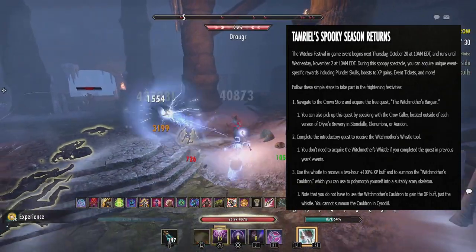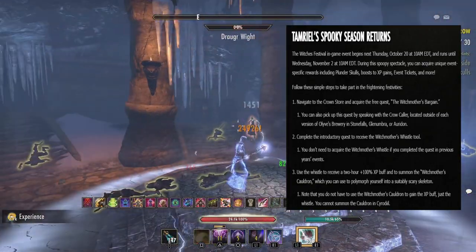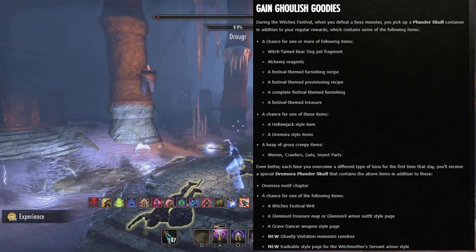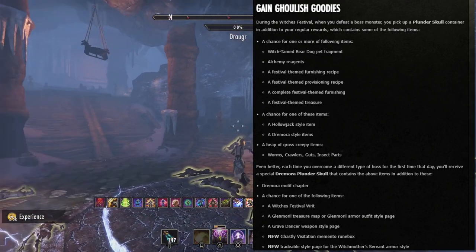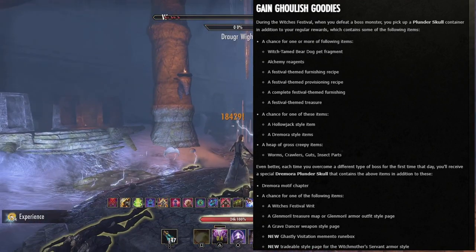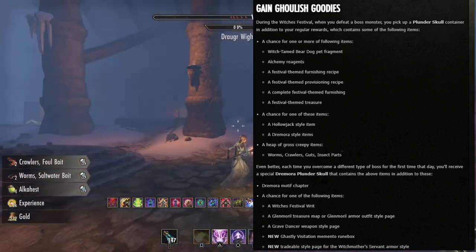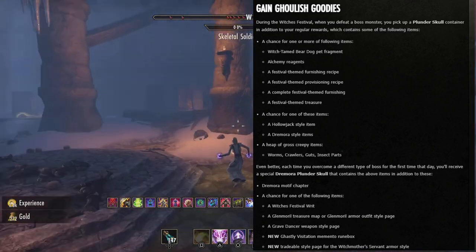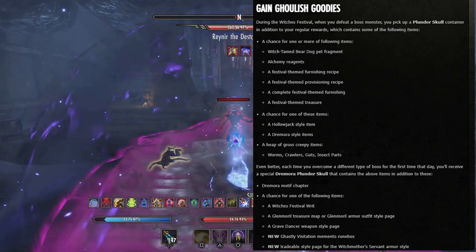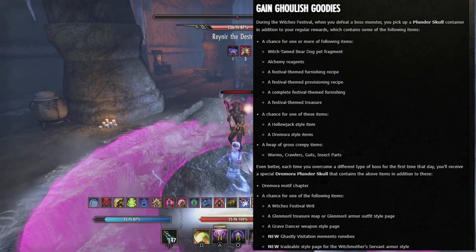The Plunder Skull contains a chance for items including a Witch-Tamed Bear Dog pet fragment, alchemy reagents, a festival-themed housing recipe, a festival-themed provisioning recipe, a complete festival-themed furnishing, a festival-themed treasure, a Hollowjack style item, a Dremora style item, and a heap of gross creepy items like worms, crawlers, guts, and insect parts.